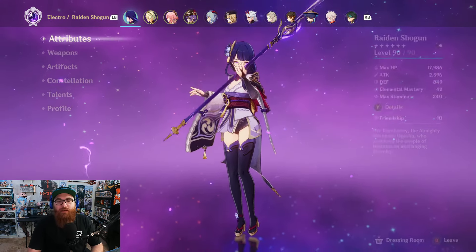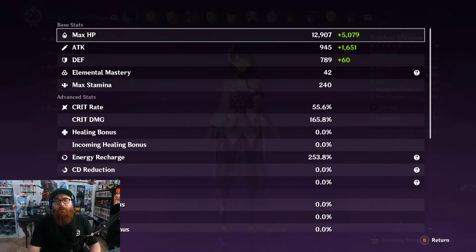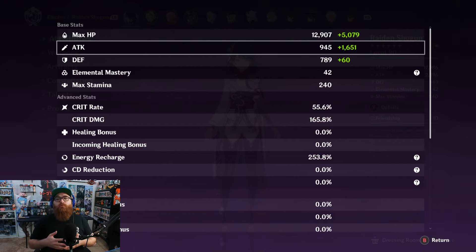As you can see, we have my Raiden Shogun up right now. I did actually fix her build a lot — my Raiden Shogun was rocking very low attack power before. I had a good chunk of crit rate, crit damage, and energy recharge — I believe my energy recharge at the time was 290. Raiden Shogun's benefits cap around 275 energy recharge. If you want a little extra squeeze you can go for 300, but it's not necessarily needed. I also didn't have 2000 attack, which is a baseline for what you want.